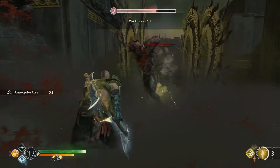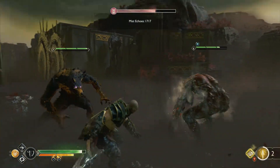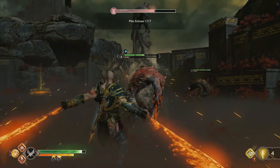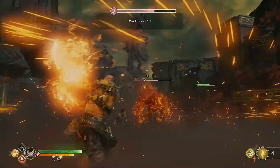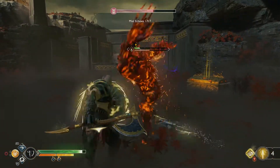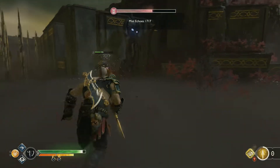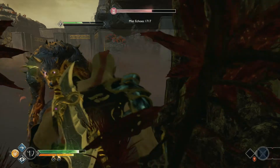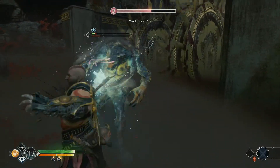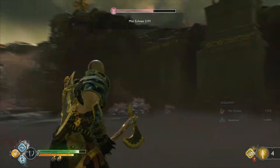We are continuing on the main path to show you the main farming route. These guys are fast! He cornered me and he's doing an unblockable attack, so we had to do a runic attack there. And the traps killed him. We are done with this room.